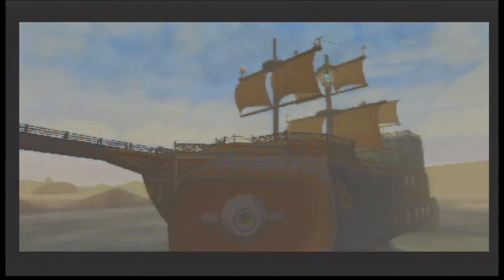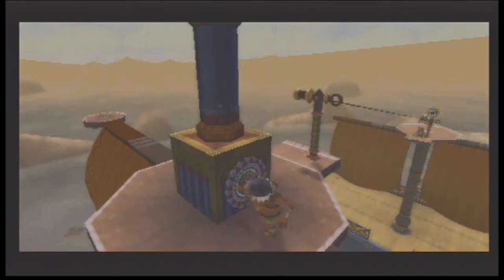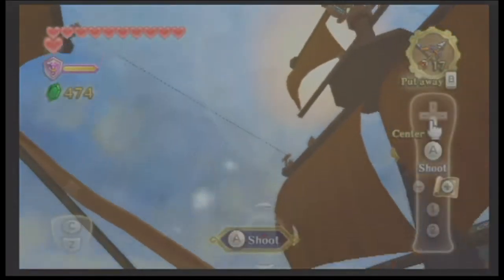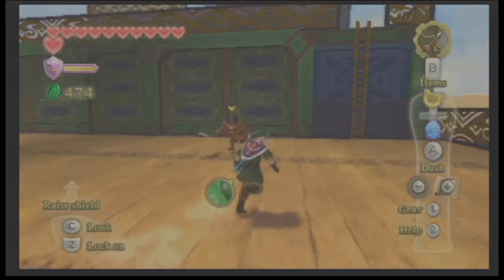Fi says there's a 90% chance that the object is a timeshift stone — if you can deliver an impact to it, it could have significant effect on the ship. Like hitting it with an arrow? Bam! Now all the puzzles we did previously... the enemies are back! Oh, it's an evil moblin ship — well, they just took over. Now we can explore other areas, now filled with enemies.